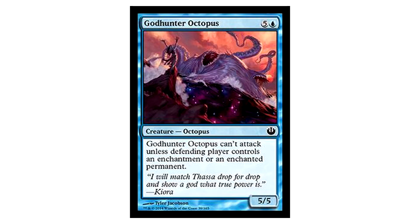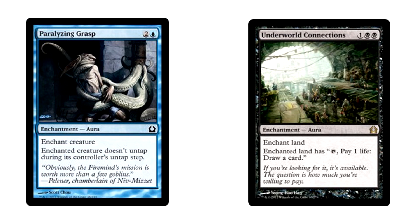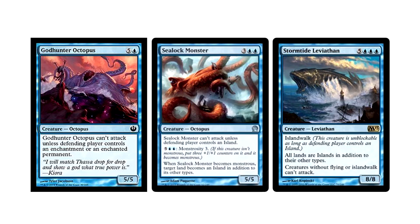God Hunter Octopus is a whopping six mana for a 5/5 octopus. It can't attack unless the defending player controls an enchantment or an enchanted permanent. Enchanted permanent means exactly what it says — anything with a Paralyzing Grasp on it counts, Underworld Connections counts, you get it. This card is weird. I usually expect an upside from these gigantic creatures with can't-attack-unless abilities. Sealock Monster has monstrosity; even Stormtide Leviathan had Island Walk. The flavor is cool, but the drawback is a little annoying. Still pretty bomby for limited.